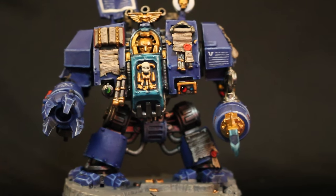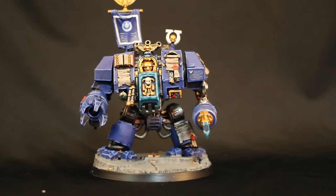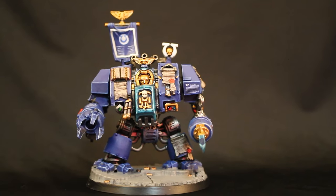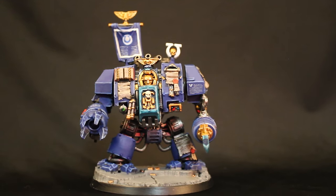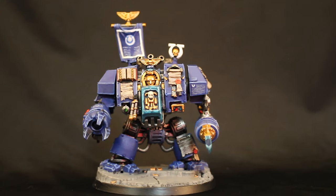Librarian Dreadnoughts officially only exist in the Blood Angels chapter, but my client for this commission said he wanted it painted in Ultramarines colors. Why can't there be Librarians interred into Dreadnought sarcophaguses in other chapters? There's no reason why Blood Angels need to be the only chapter with it. So, until there's actual rules for it, here is the model that I kind of interpreted.